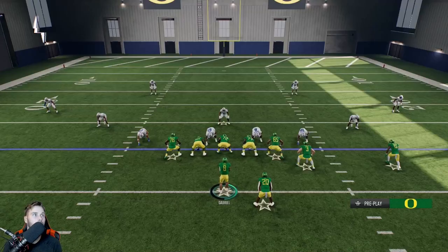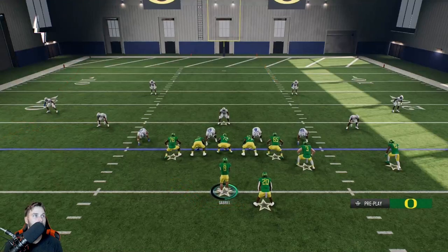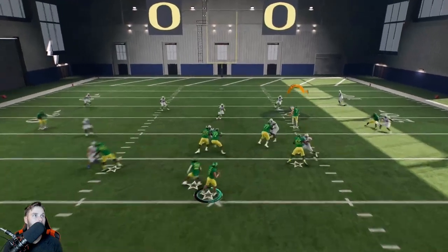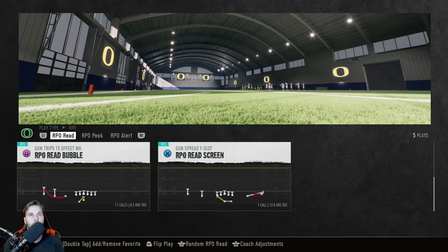In this situation they're pretty wide — R1 has one person over them, nobody up the seam route. So we're thinking probably the seam here. These are just easy first downs. This one right here is one of my favorites: RPO Read Bubble.